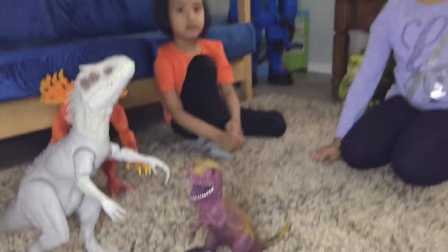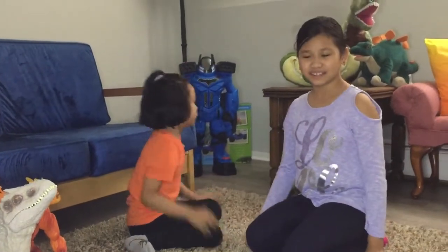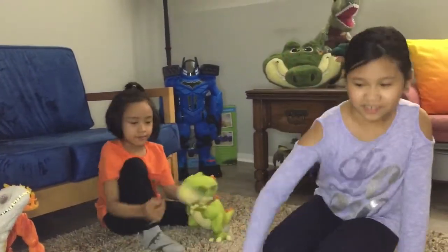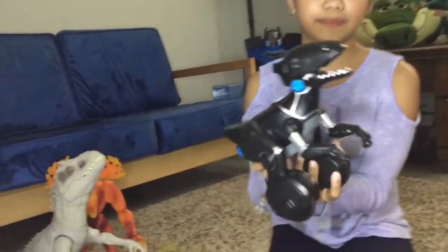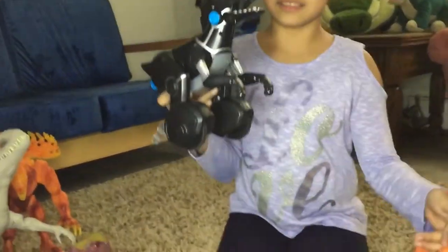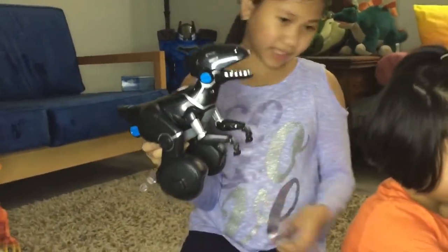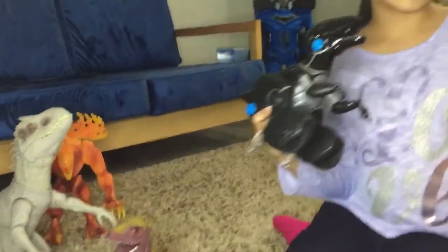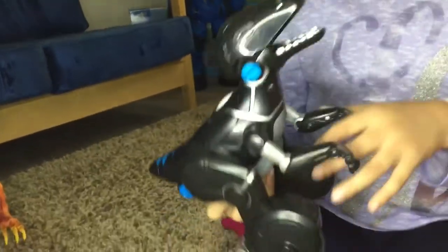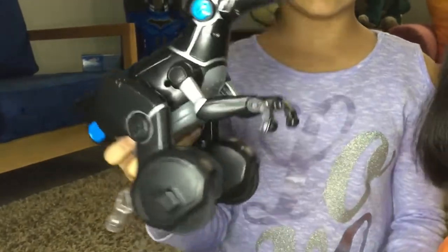Welcome to Sam's Dino World. Today we are playing with the Wowie Meepozar Dinosaur Robot. The Meepozar has three basic moods: curious, excited, and annoyed. Depending on its mood, it will react differently to gestures.